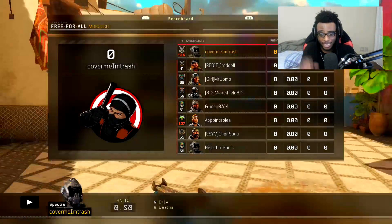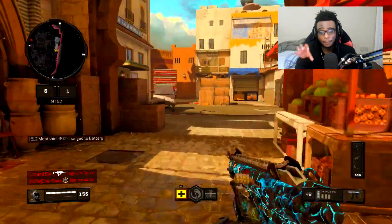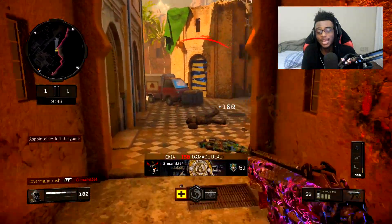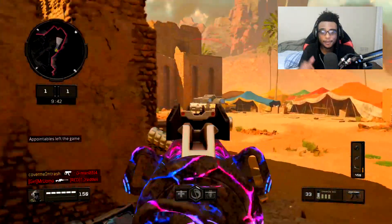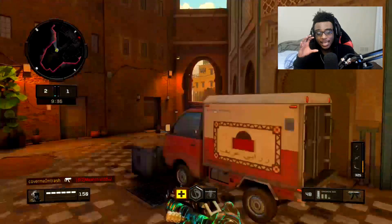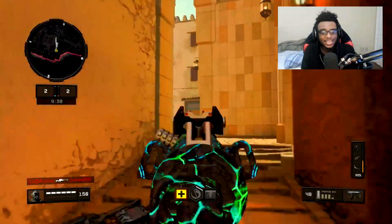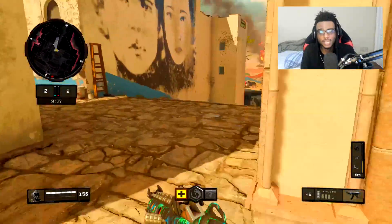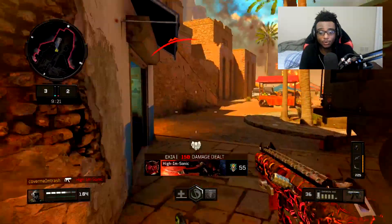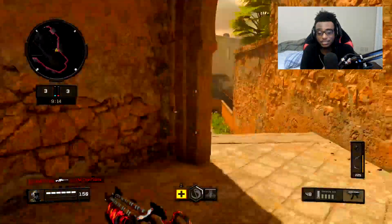I'm playing Free For All using the Daemon on the map Morocco. This is one of the best maps to get a nuked out on — I specifically said Morocco is one of the best maps in my nuked-out guide video. I take this guy out, immediately go over to the spawn and take out another guy. I wasn't even going for a nuked out when I was playing — I was literally just running around having a good time, and then I quickly realized I could potentially get my fastest nuked out.